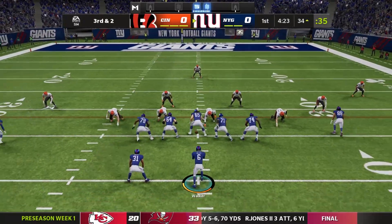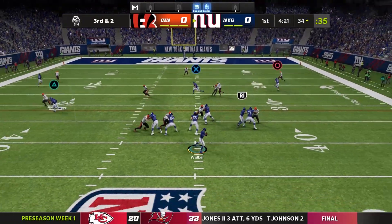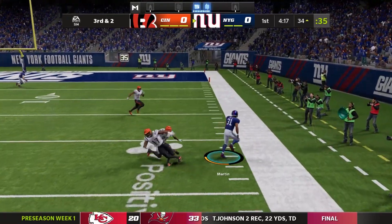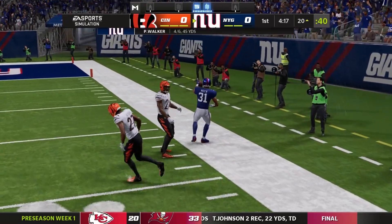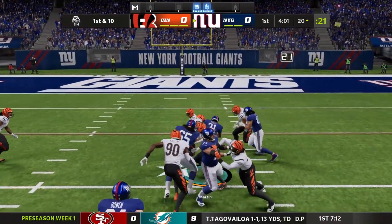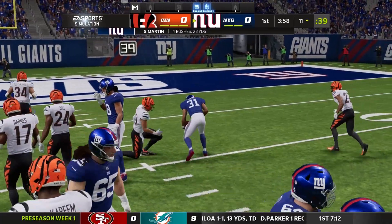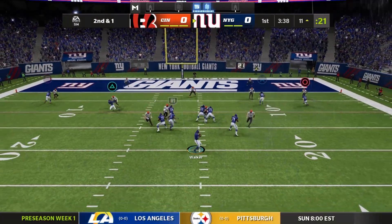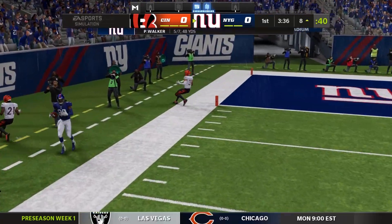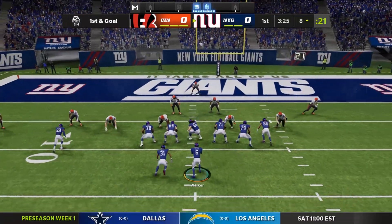Sarek Martin picks it up. It's preseason — why not just be aggressive? We need as many offensive reps as we can get. Look at this move by Sarek Martin — that's his elusiveness ability. His juke rating is very, very good for a rookie. I think he's got the makings of a Saquon Barkley. He's very Saquon-esque, and I really like him going in as our future at running back.